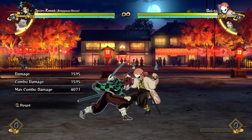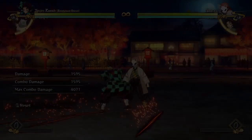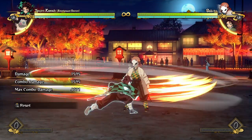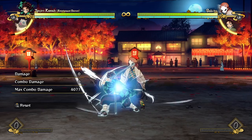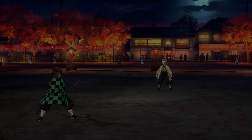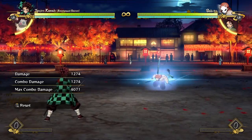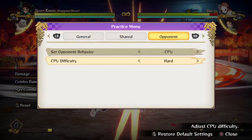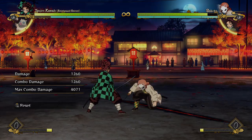His armor attack is kind of horrible. Often if the opponent is doing anything that moves them forward — like regular attacks or a water wheel — and you try to armor through it, he kind of just goes through them and teleports behind them. It ends up whiffing a lot of the time and has a lot of recovery on whiff. Luckily you don't really need it too often because you do have quite a decent DP if you need defensive tools.